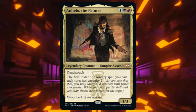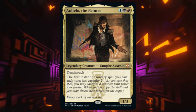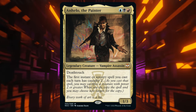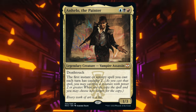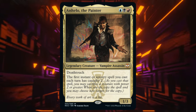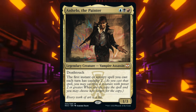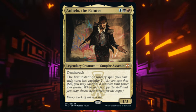We can read the commander to get started on what this deck actually is. Blue, black, red for a 1/3 deathtouch. The first instant or sorcery spell you cast each turn has Casualty 2, which means as you cast that spell, you may sacrifice a creature with power 2 or greater. When you do, copy the spell and you can choose new targets. So this deck's game plan is to have a stream of tokens with at least 2 power that are disposable so we can sacrifice them to copy our spells. The win conditions are building up tokens into a late-game army, or copying some gigantic game-ending spell.